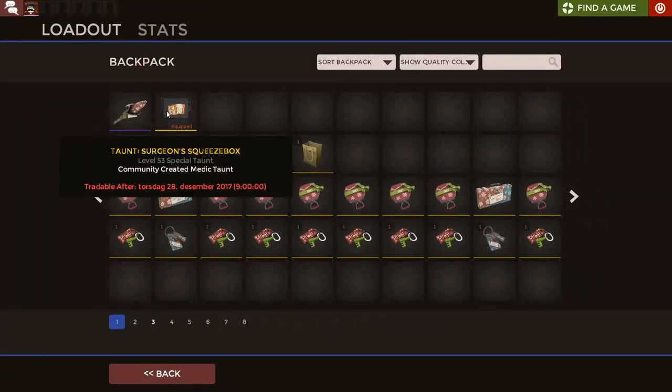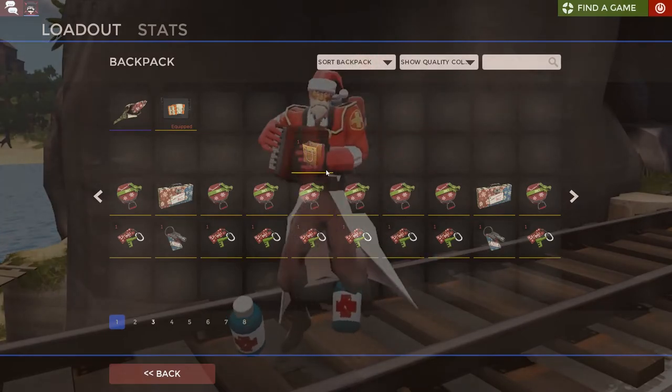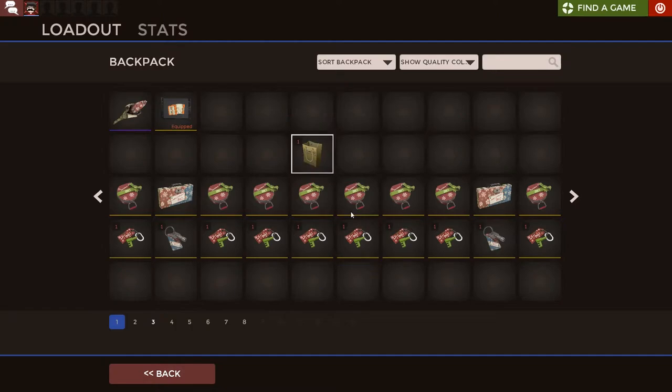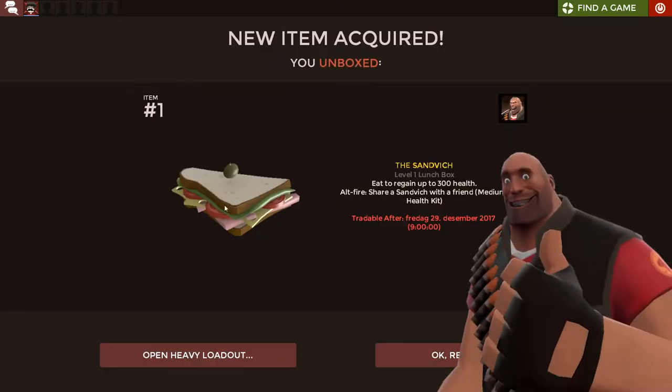We're happy about that. And we got the squeeze box now - accordion! Let's start! Why not start with this then? I wonder what I'm going to get! I'm creating loot! I got the sandwich! Well, that's actually nice then.